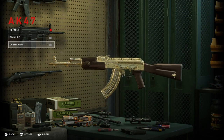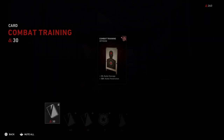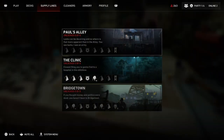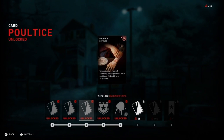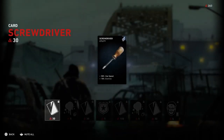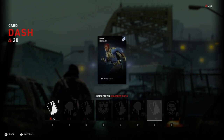To unlock those, there's a thing called Supply Lines. You have to do the campaign to unlock credits, and then you go into the Supply Line and buy these things. Some of them will have weapon skins, which is how you unlock the gold skin for the three weapons I just showed you.